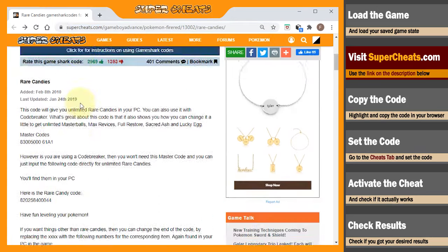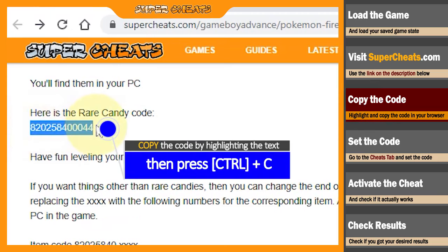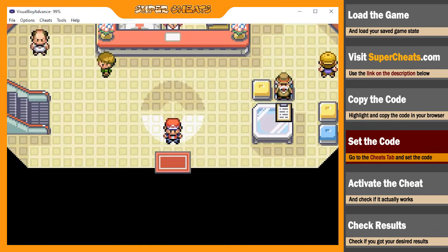Just scroll down the page until you see the Code Breaker code. Copy the code directly from the browser by highlighting the text and then pressing Ctrl+C.